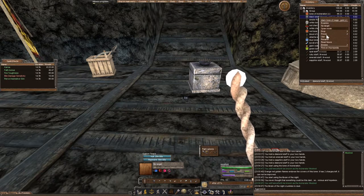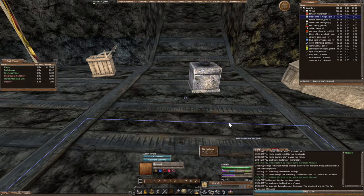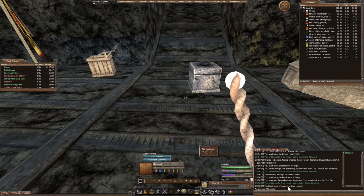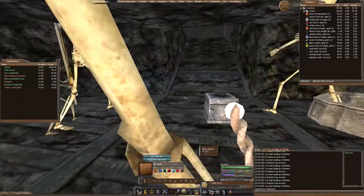Let's use the black tome. Crumbles into dust. There it is — I got disease from it. You stare into the darkness. Witch doctor! So three black tomes and I have a witch doctor title. And I can summon a skeleton.